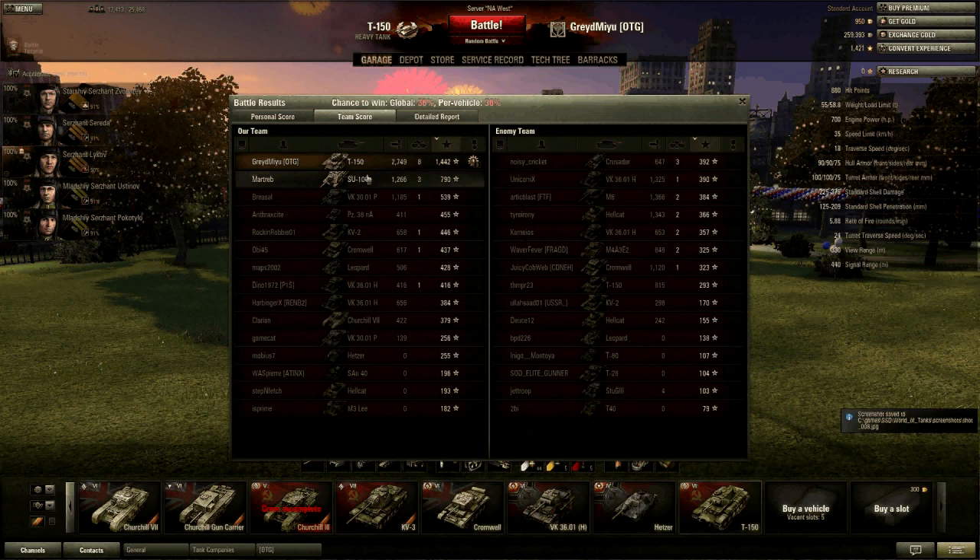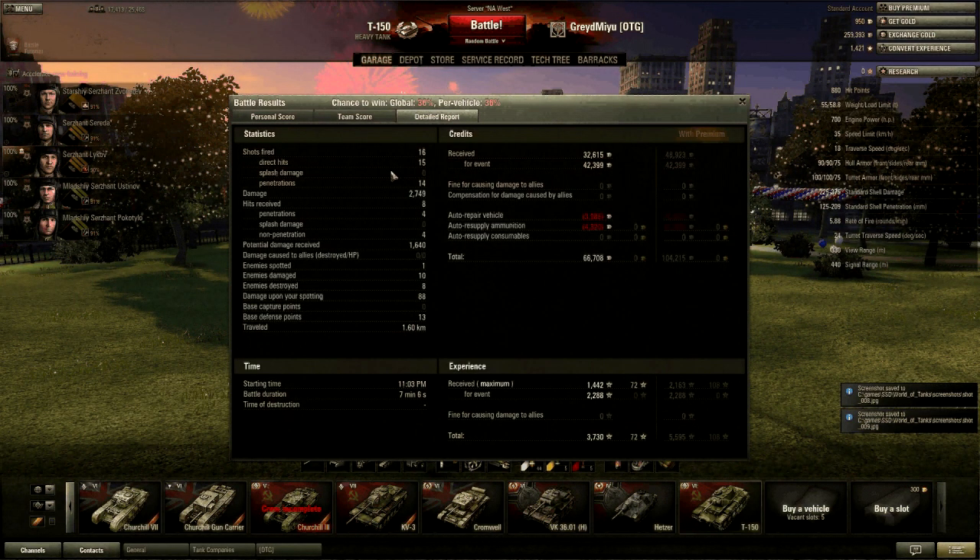I have to give a shout out to Martyr B, that FC-100 driver, for not pushing on that VK even though he could have, and letting me get the Radley Walters. Detailed shots fired: 16 fired, 15 hit, and 14 penetrations. I think the only bounce was on the other T-150. Half of the shots put on me were bounces — if this was a KV-1S I probably would've been dead, but the armor on this T-150 is quite nice. Received 32,000 coin as baseline, doubled plus top damage dealer for another 42,000, grand total of 66,000 after resupply.